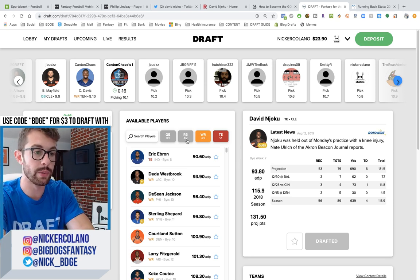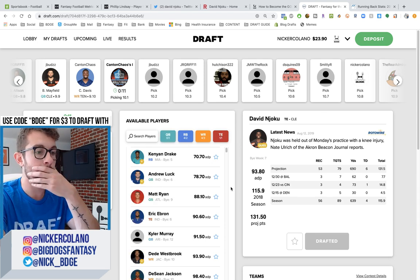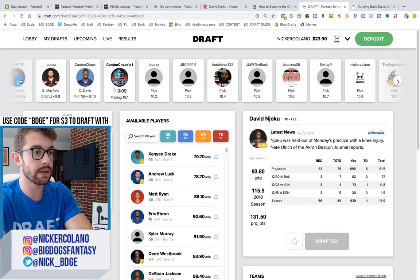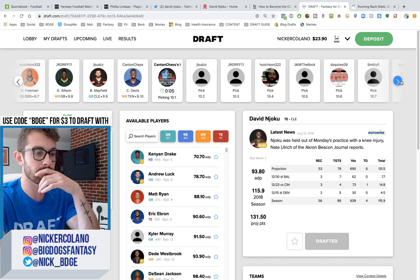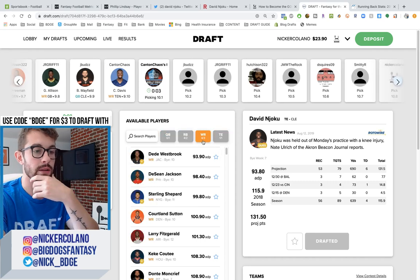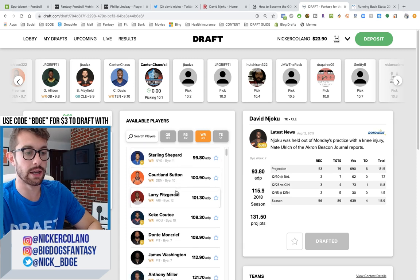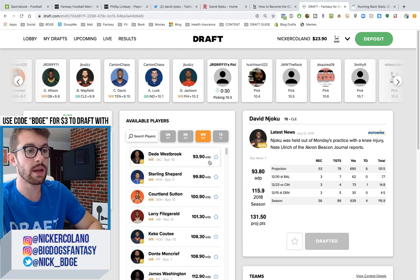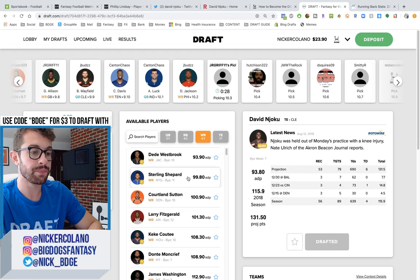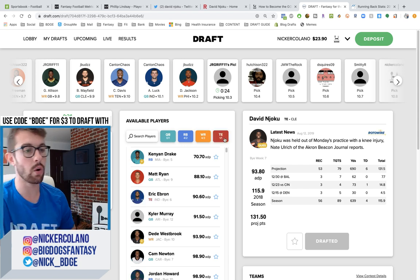Answer that below and you'll be automatically entered to win. We're starting to see a little bit more of the quarterbacks go off — Baker Mayfield was the only one actually. So again, why I fade running backs in later rounds is because we have guys like DeSean Jackson, Larry Fitzgerald, and Dante Moncrief sitting here in the 10th, 11th, 12th round. DeSean Jackson is my highest-owned wide receiver in best ball; he just went off the board. Kenyon Drake — he was in a walking boot and they said they are hopeful for him to be ready for the start of the season.